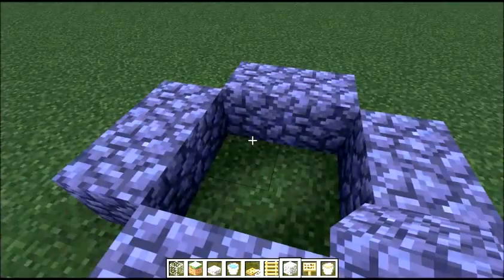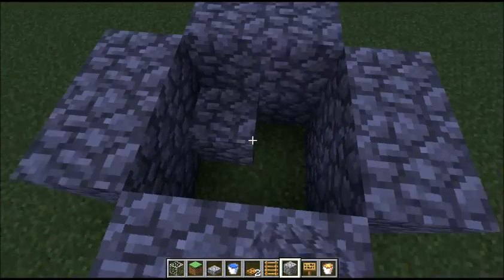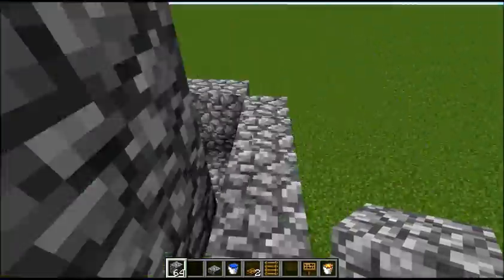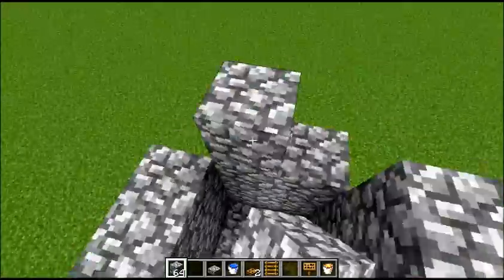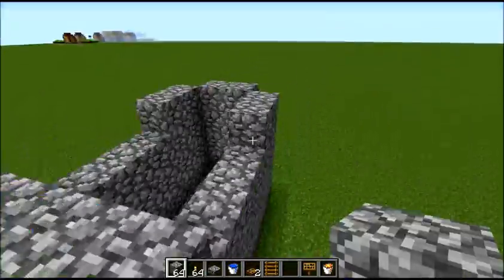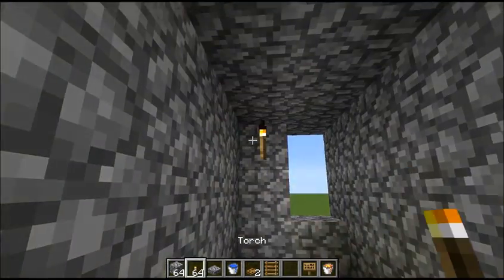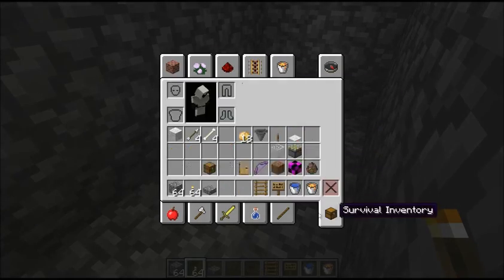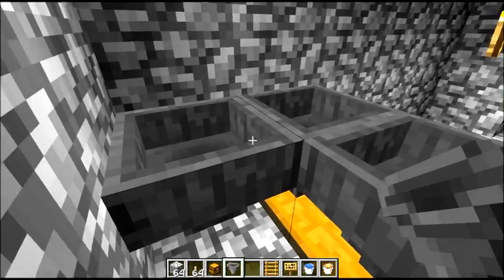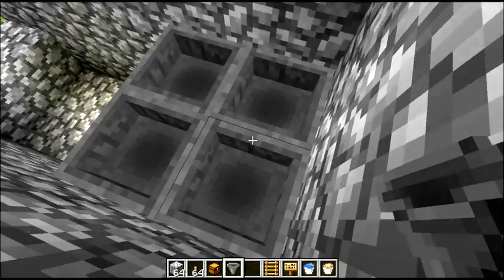So this is going to be the base. For these hoppers, you'll be placing them into each other — the ones in the back and the ones in the front. These two go to the chest; these two go into these two.